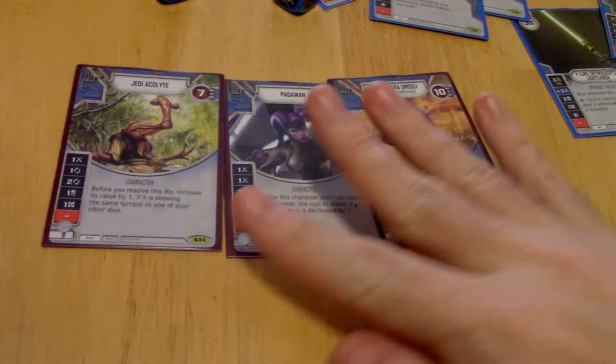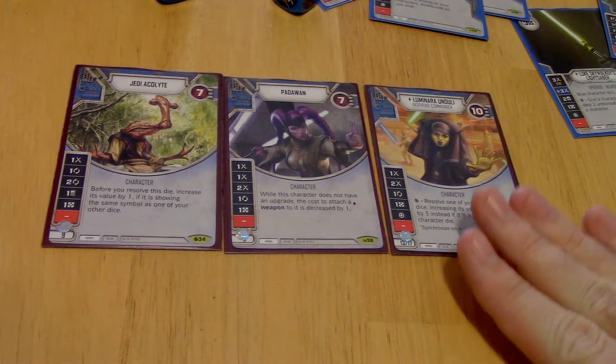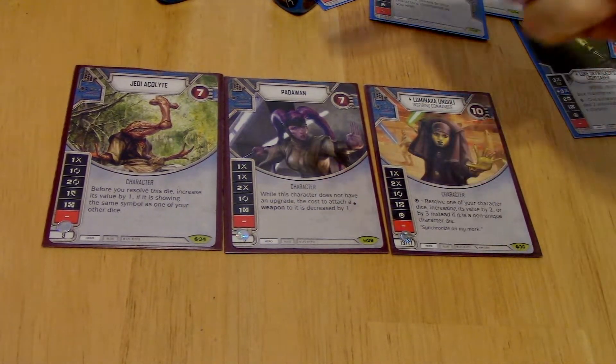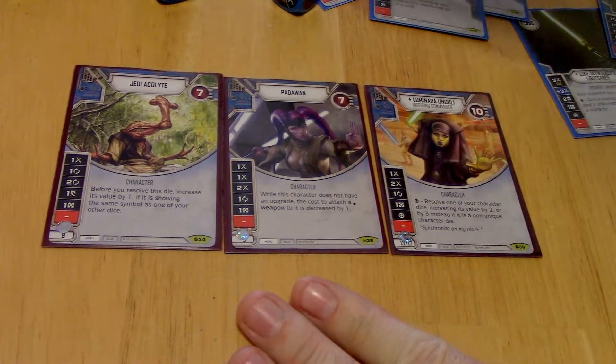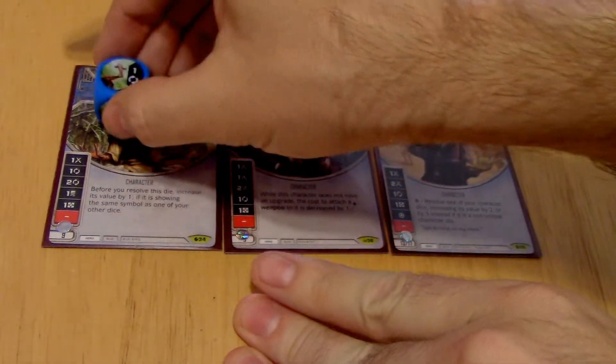Hey, what's going on guys? I'm coming to you today with a little talk through of a deck I've been working on. I really love this combination of Luminara, Single Die Padawan, and Jedi Acolyte. I think this is a really cool combination because of the focus on the Acolyte and his ability.